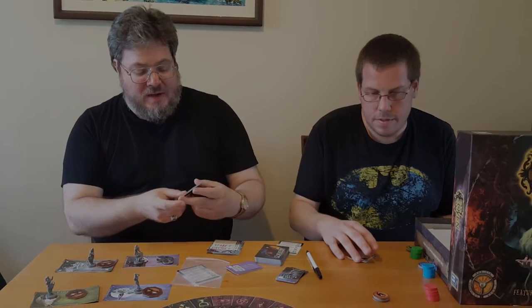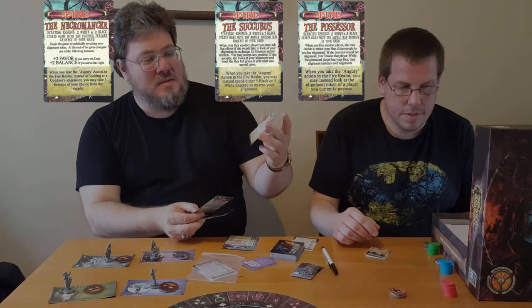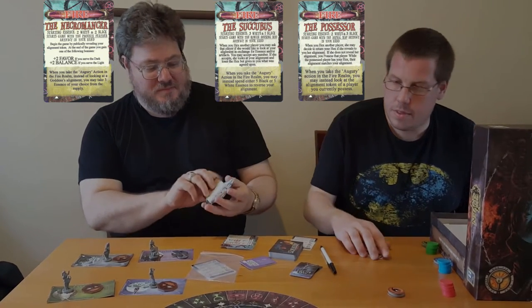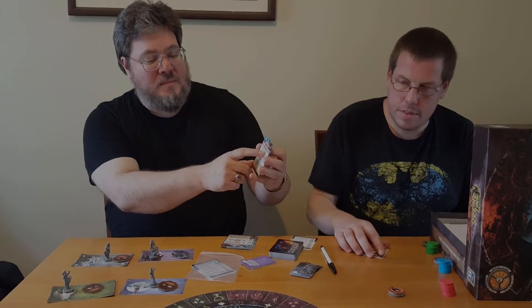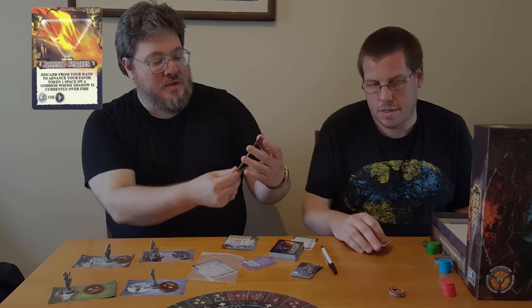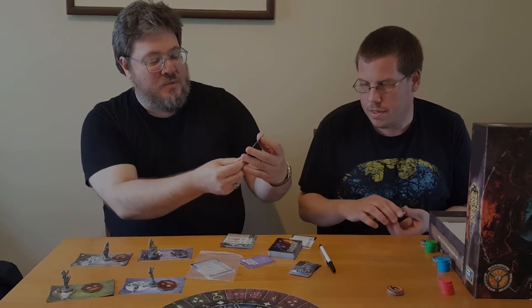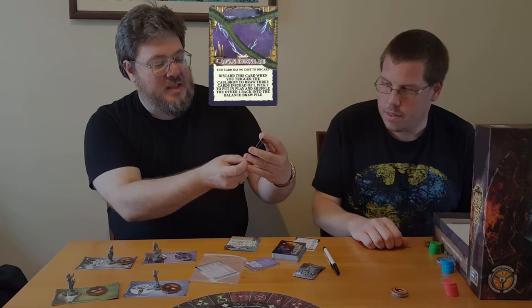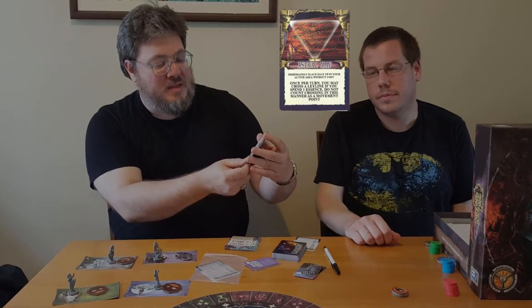Once you decide your faction, you then decide which of the three characters from that faction you wish to have. For example, for Fire, there is the Necromancer, the Succubus, and the Possessor. Each starts with different things. This one starts with two light and two dark essence, and an artifact called the Phoenix Fire. This one starts with three white, one dark, and an artifact called the Warland Dowsing Wand. And the Possessor starts with two white, three black, and starts the game with an artifact called the Astral Map in hand.